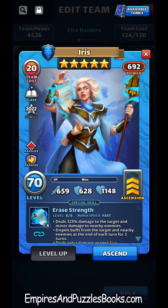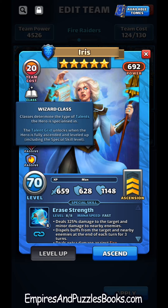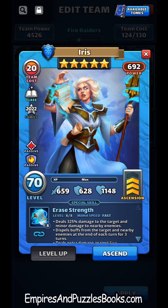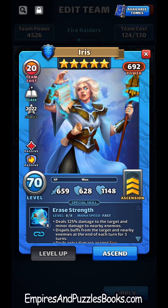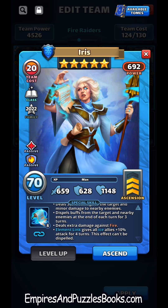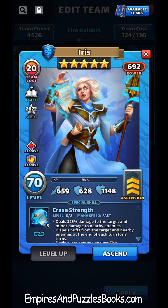She is a wizard, so we've got the wizard bonus going on. Passive: resist burns, which is great against somebody like Grave Maker or somebody who's giving burn. She also deals extra damage against fire, so that's two positives for her when fighting fire heroes who give out burn.